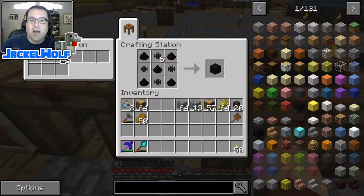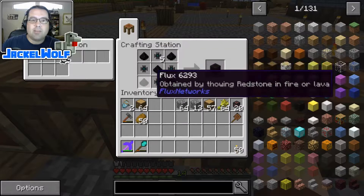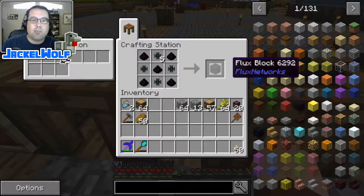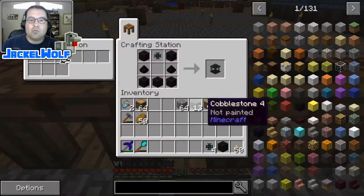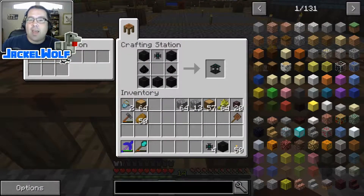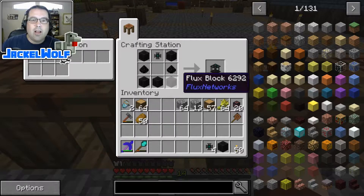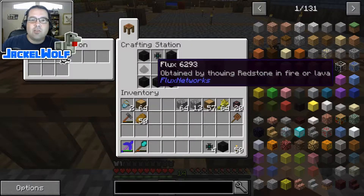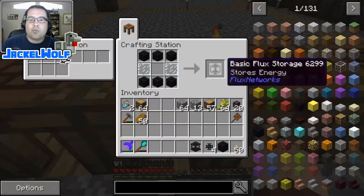If we take four flux cores and five pieces of flux, we get a flux block — a very important item used quite a bit for the next couple of steps. The actual equipment we need to build is a flux controller: that is five flux blocks, two pieces of flux, and a flux core.